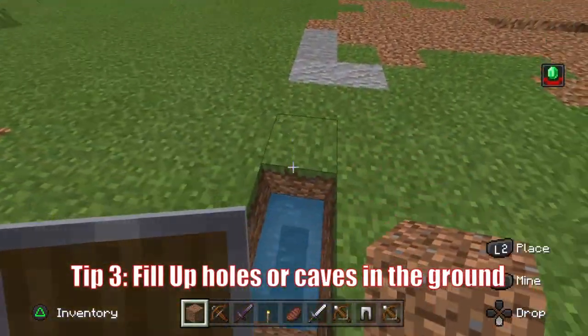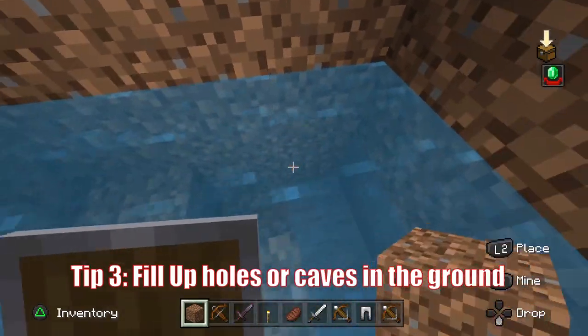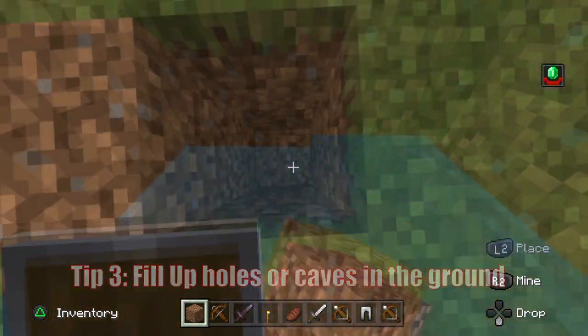Tip three: try to fill up any holes or caves that you think a raider can spawn inside, and remember that raiders can spawn inside tunnels that you make.